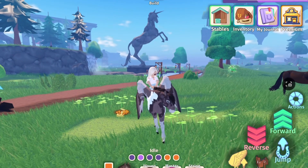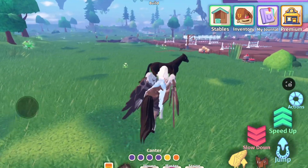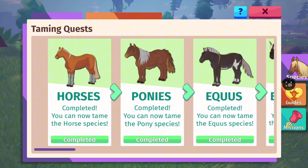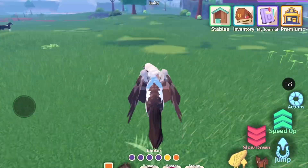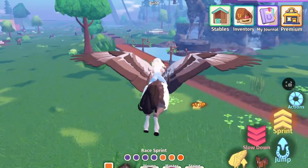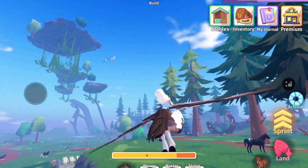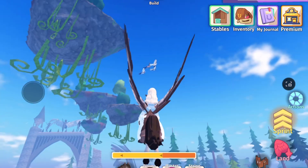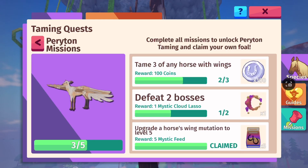First is tame any three horses with wings. It could be horses, ponies, equids, prize horses, capranes, unicorns, gargoyles, kelpies — any of those. If any of them have wings, just get it, keep it, or sell it — whatever you want. I've done two of those but I cannot find one more winged species.